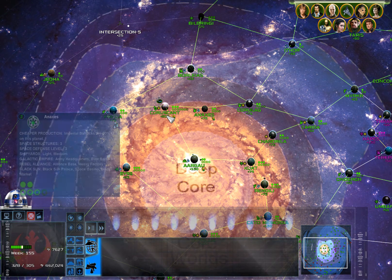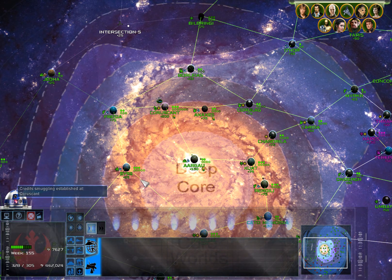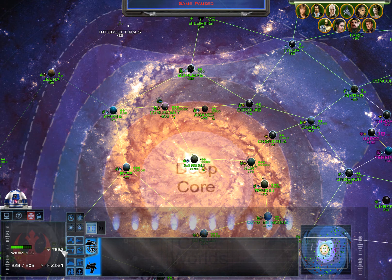Coruscant is another good example - 461 credits. Got the support, and now we're making an extra 231 credits. That's just another great way for the Rebellion to greatly increase their income.